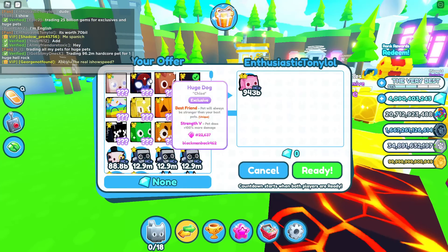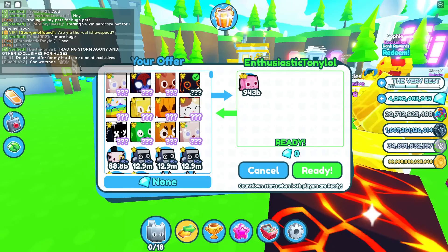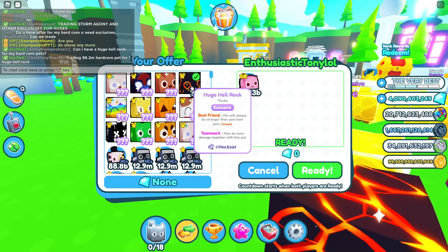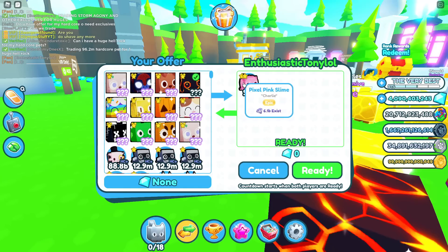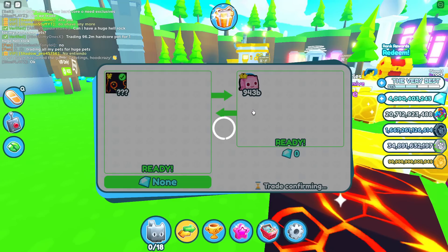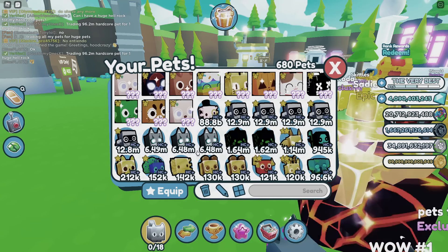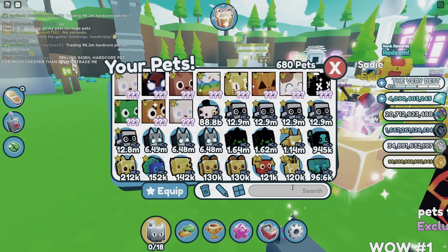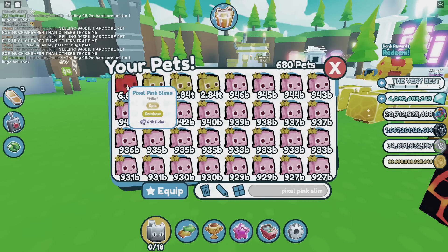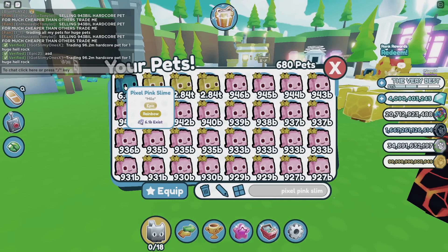Huge hell rock for pixel pink slime — this is a pretty tough trade. He's offering me... do you have any more for a huge hell rock? I'm going to give him a huge hell rock for this pixel pink slime. I really need this pet. And he said no. We'll just trade him then — a huge hell rock for a pixel pink slime because I need these hardcore pets. So after doing this trade, I just realized that I got scammed. I seriously don't even know why I traded my huge hell rock for a regular pixel pink slime. It wasn't even hardcore. I'm trying to find a pixel pink slime hardcore one — it's not even a hardcore one. This is so bad. I literally just got scammed out of the huge hell rock and now I can't even get the tech hoverboard anymore.